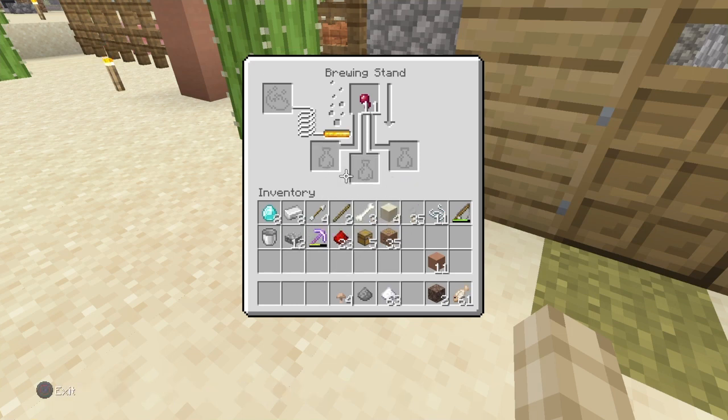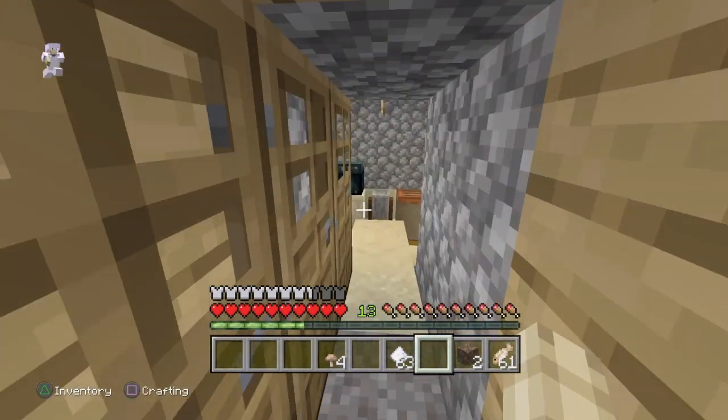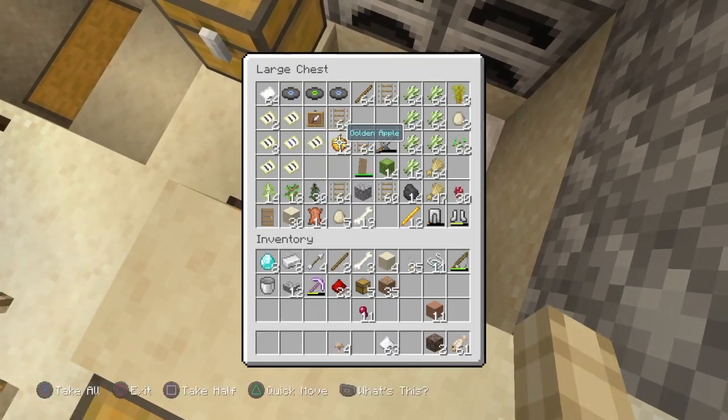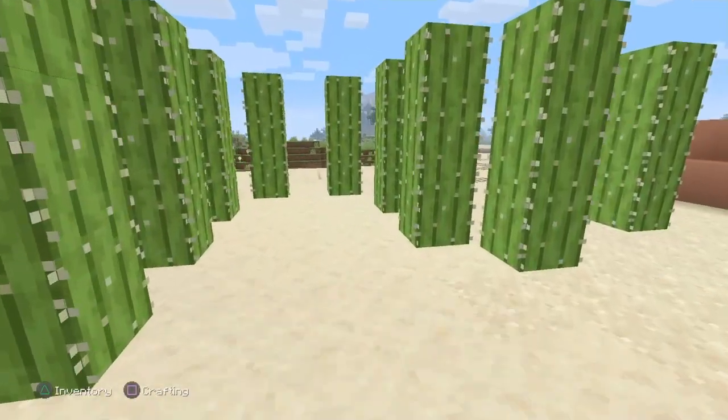Once you have all the ingredients, place your fermented eye up top and your water bottle in, and that'll give you a potion of weakness. Then you put in your gunpowder, and that turns it into a splash potion of weakness.